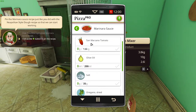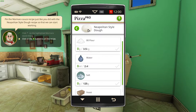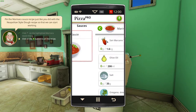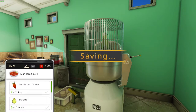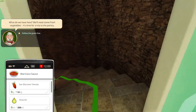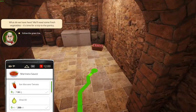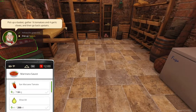For the marinara sauce, we need San Marzano tomato. Pin it — I forgot to pin it. I want to unpin that one and pin the marinara sauce instead — there we go. And then follow the green line. Oh, I gotta go down now. Alright, perfect. That's a basket — I need tomato.